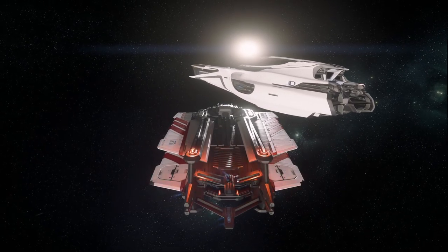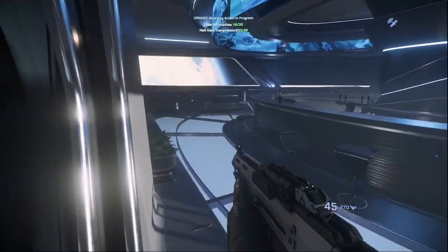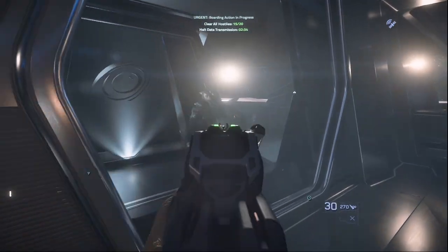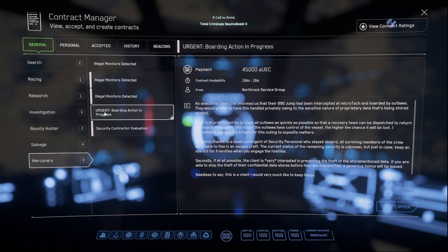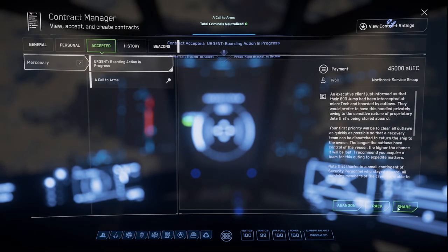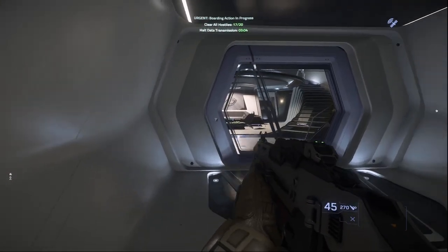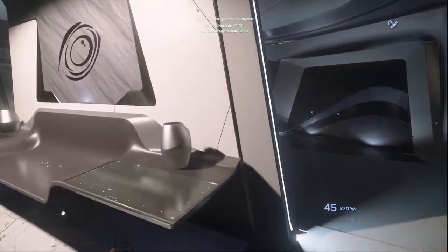The 890 Jump boarding missions have been around for a while and have been a popular romping ground for FPS players, offering a location other than the copy-pasted bunkers found on the surfaces of planets and moons. Located in Microtech and R-Corp, these missions are found in the Mercenary tab of General, with only one running at a time in each of the two planetary areas — so if it's been a while and you haven't seen it pop up, another player is likely running it. These missions pay out 45,000 Alpha UEC for completion, with a time-sensitive 5,000 also up for grabs.